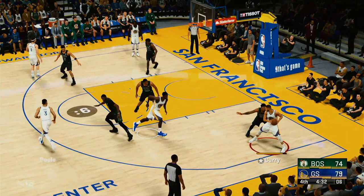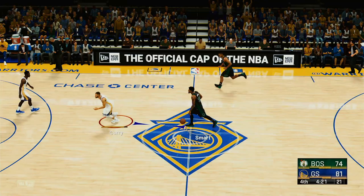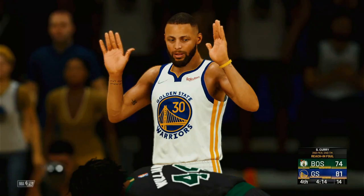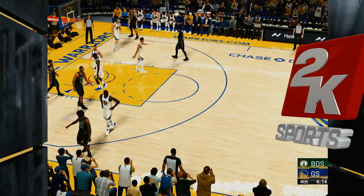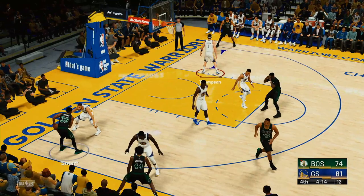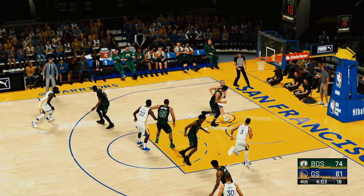Smooth execution of the pick-and-roll — Curry has great understanding running this play. Smart kicks to Williams. A foul called on Curry — his second personal foul. Warriors on defense, led by as many as 14 points. Draymond Green's fire on defense is notable — he does not let opponents get comfortable. They hold the rebounding advantage. Smart brings the ball for the Celtics, trailing by nine.